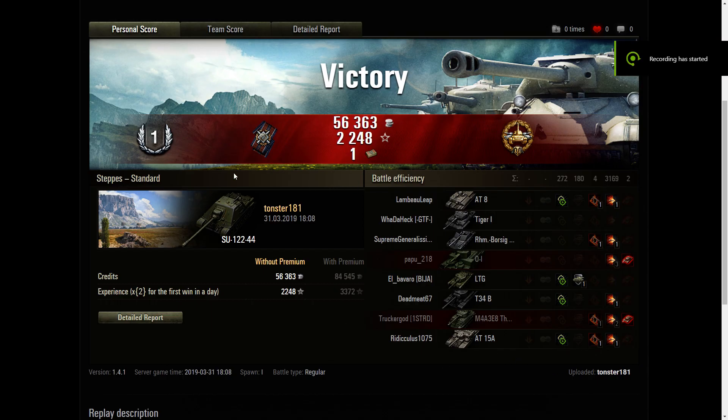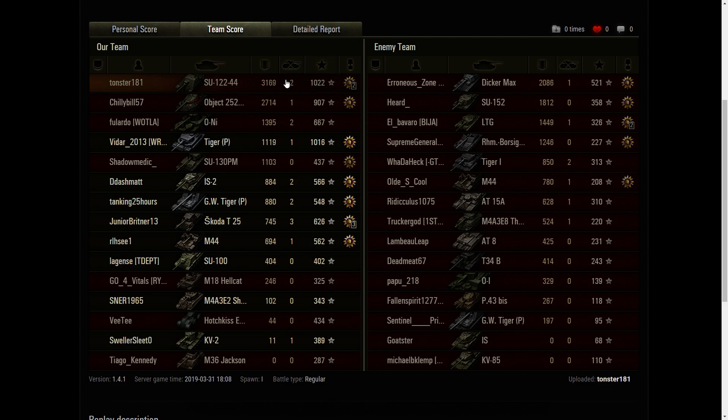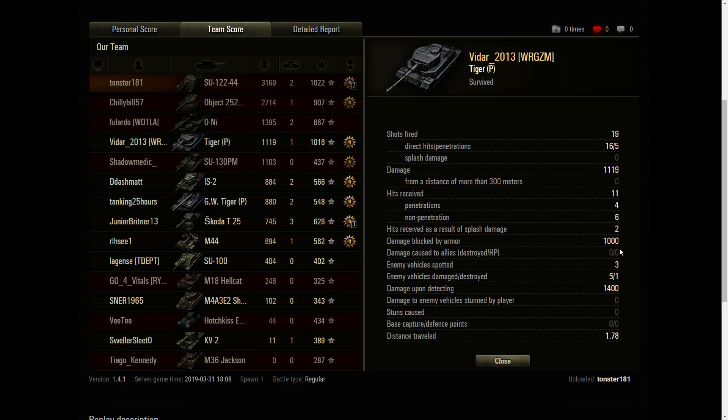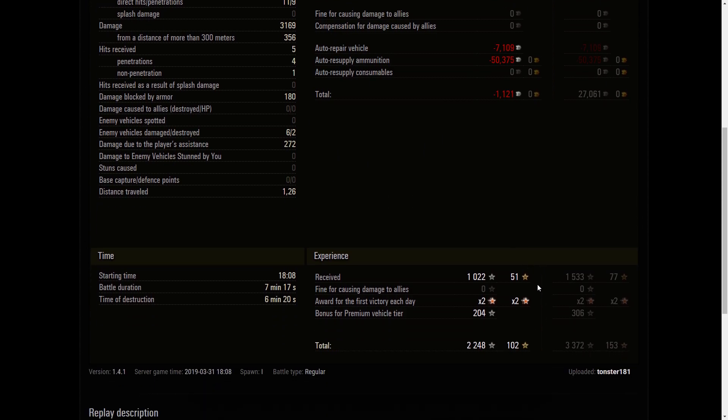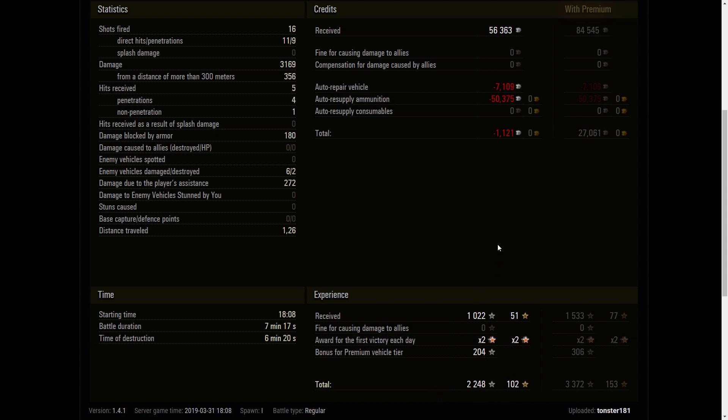Okay guys, we won't spend a whole lot of time here. I'm sorry this was kind of a boring game, but it was a first class and we also ended up with high caliber. We were top of the team by damage dealt — 3,100 — and also by experience at 1,022. Looks like their Dicker Max did quite a bit of work. How did our Tiger P do? He did a thousand damage, but he also blocked a thousand damage and was actually pretty instrumental in holding that corner. 16 shots fired, 11 hits, 9 pens — that's normal with this thing. We lost a few credits because we fired a bunch of gold. We did hit it on a double, so that's nice. I will catch you guys next time — please do subscribe and leave comments for me. We'll talk to you later.